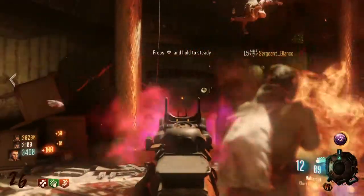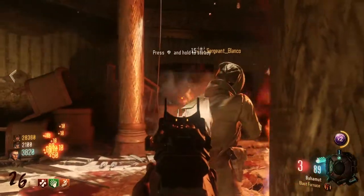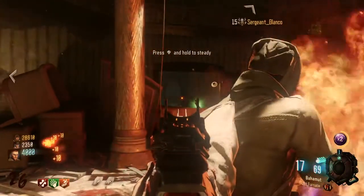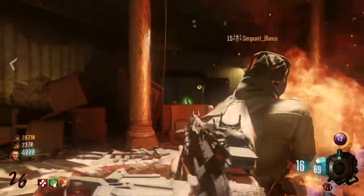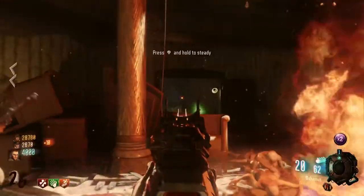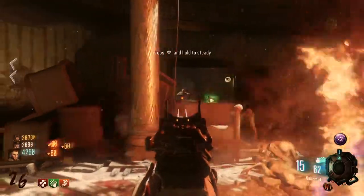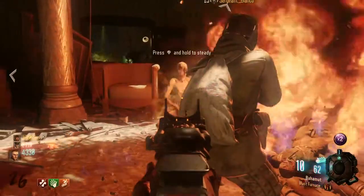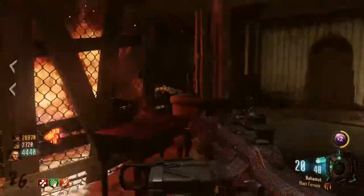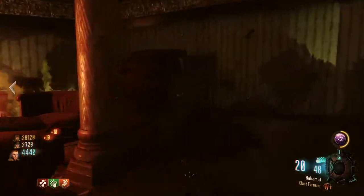There's a little spot you can stand behind the fire, and I recommend the Draken upgraded with blast furnace — this time I really mean blast furnace. Down this long hallway you're able to kill quite a bit with blast furnace and this gun is really good. Eventually the guns you have won't matter and you're going to have to rely on the traps, the thunder gun, and the ray gun mark 2.